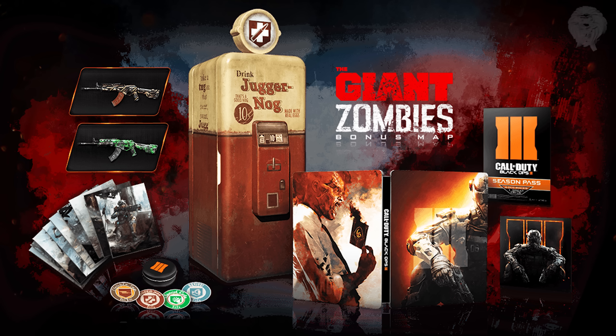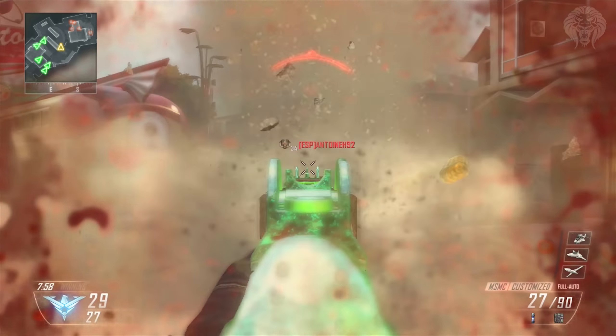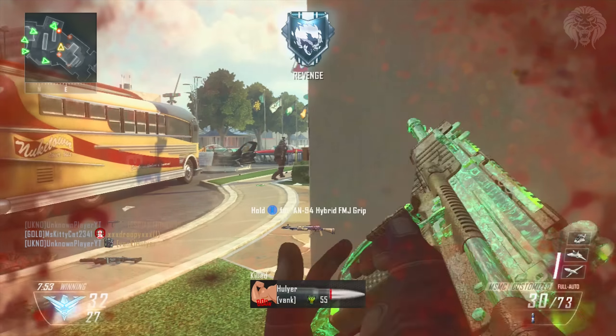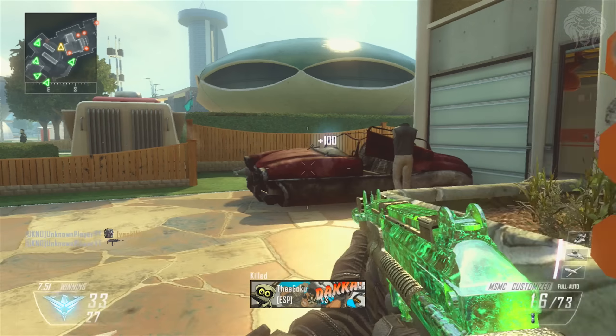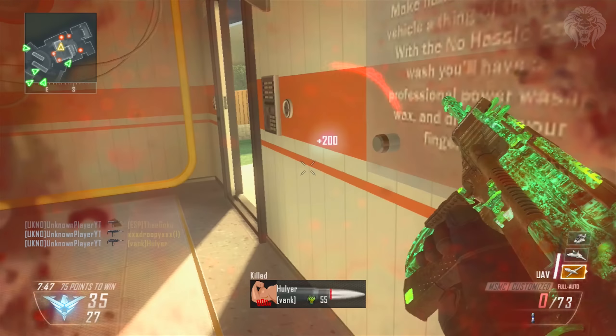There's some other stuff you get in the Juggernaut Edition — it's actually really interesting. You get two actual camo packs from Black Ops 2: the Weaponizer 115 pack and the Cyborg pack. Those are really cool camos — the Weaponizer 115 was glowing, you could see through it, a really cool camo. These camos come in all three of the special edition packages, so you'll always get them regardless of which edition you pick.